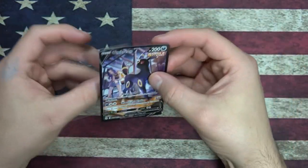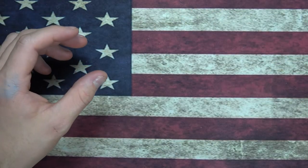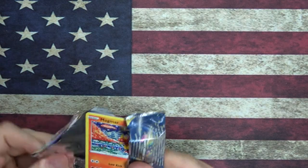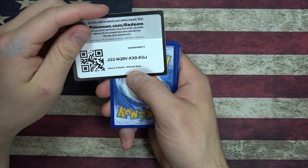Let's get this Umbreon into a sleeve. Umbreon is one of the cutest Eeveelutions — so broody. My black cat's sleeping behind me. Alright, and then we have our code card.